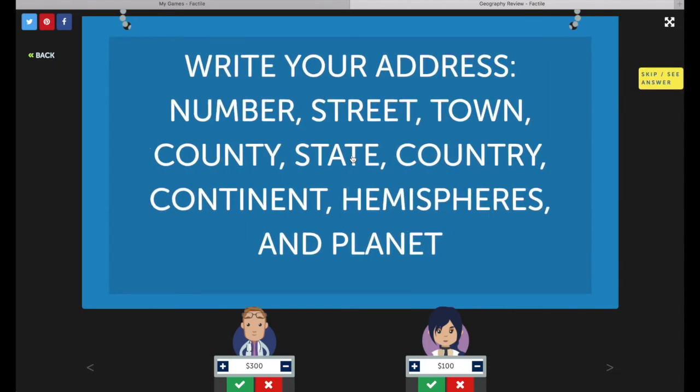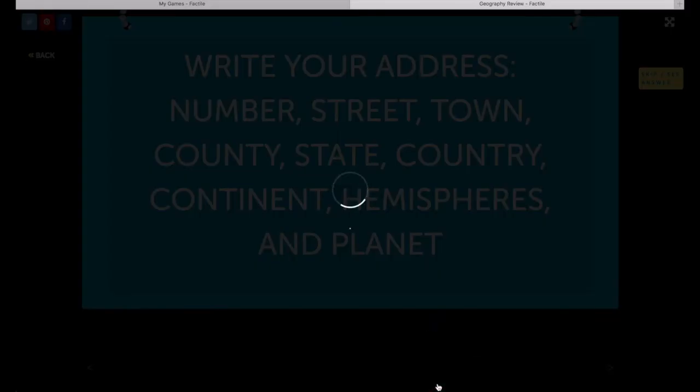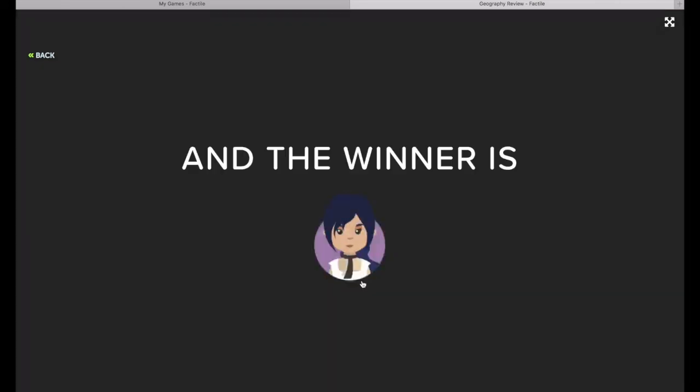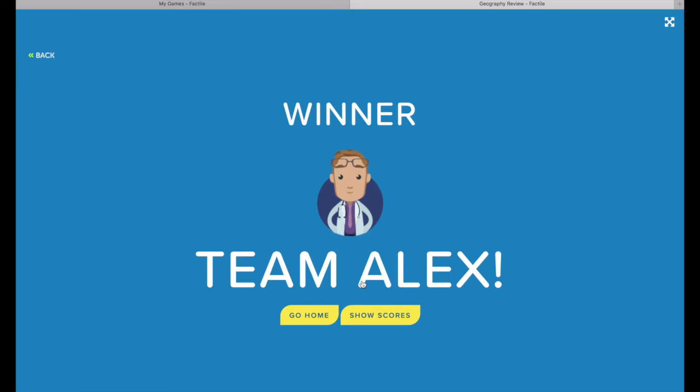This will display the Final Factile question. All of the teams will provide an answer, and as the moderator you determine if each answer is correct or incorrect. Click the appropriate button on the team podium. When you're ready to advance to the scores, press Continue, and the team scores will automatically be adjusted and the winning team will be displayed.